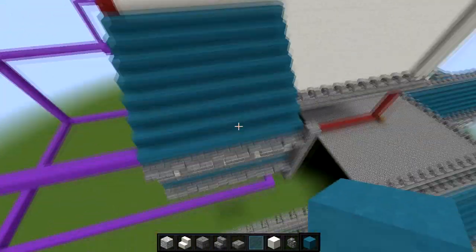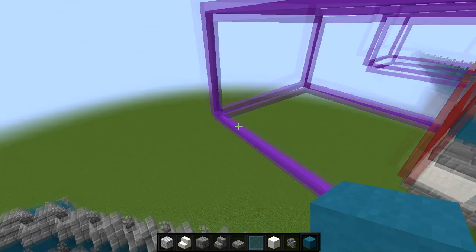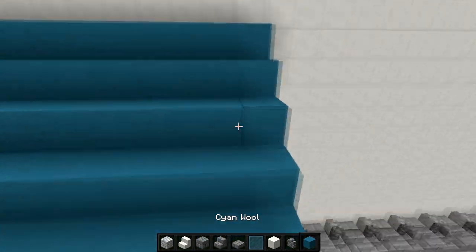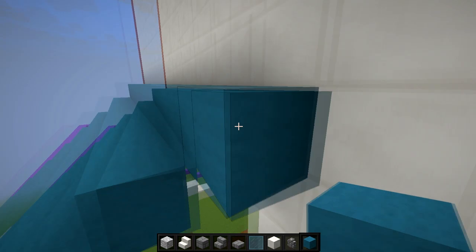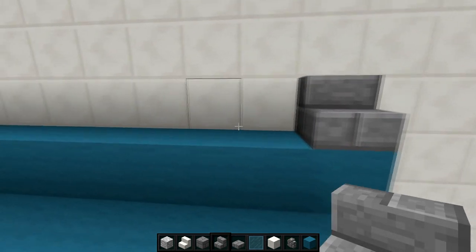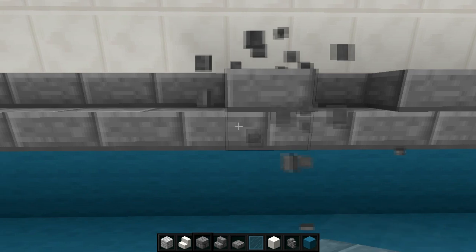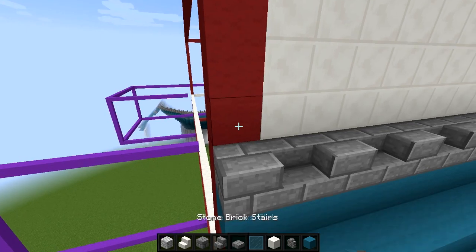This is what we got done today — I showed you a little bit of how we start with a blank area and then pattern it out. Let's finish up this episode. Let's do one of these — let's just make all these stairs, and then make every other one a full block, and then let's add walls.